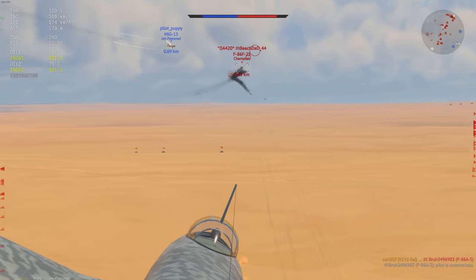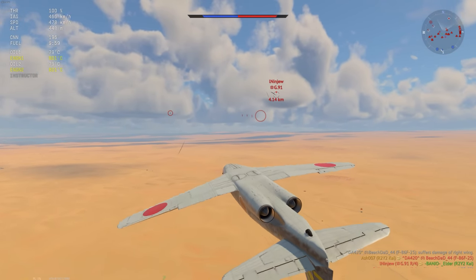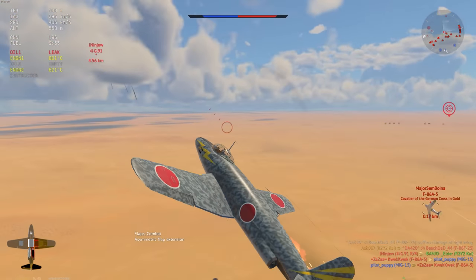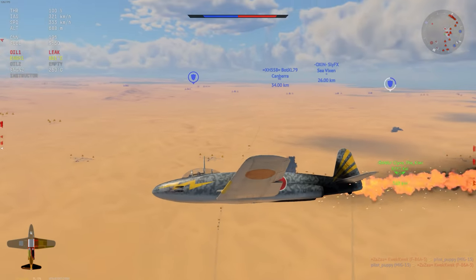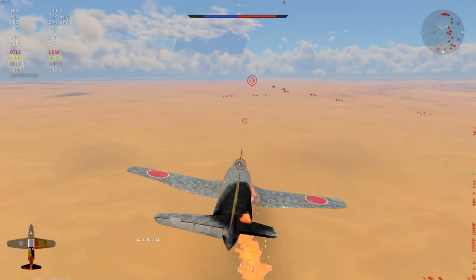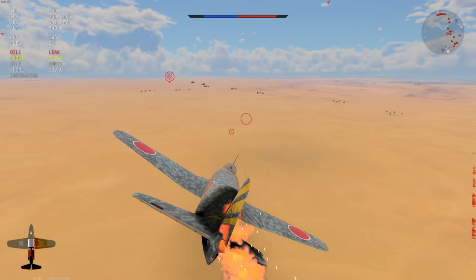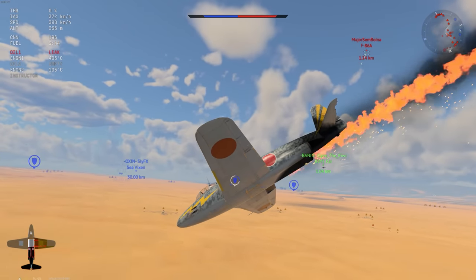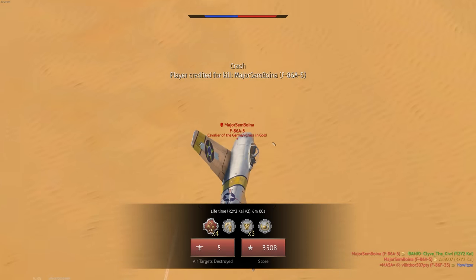Poor F86. Speaking of F86s — there goes another one for our fifth kill. And this is the point where I realise our whole entire team has completely failed around me while I've managed to kill everything I've seen. Sometimes you don't have all the best luck. This machine without one engine, as I mentioned earlier, wasn't particularly effective. The new 16 versus 16 has allowed for more diverse combat, so stuff like this doesn't happen too often. Shame — it could have been a really, really important match, but it's not to be.